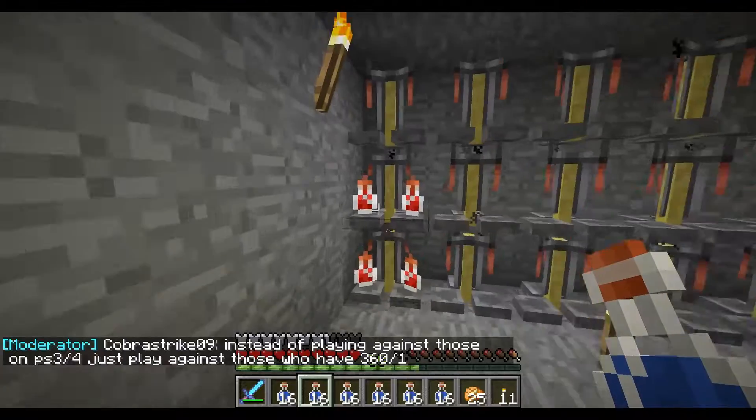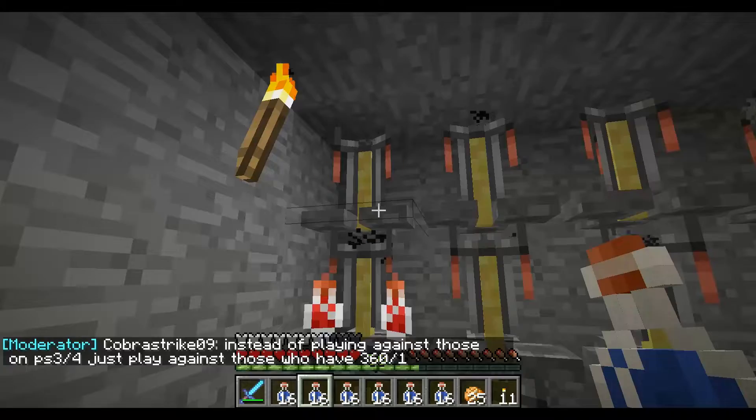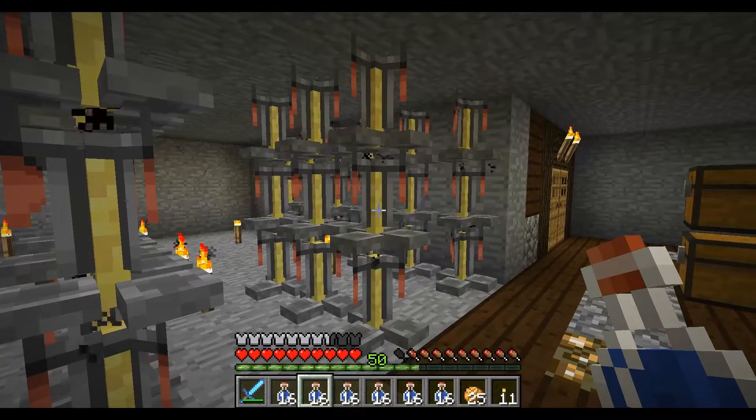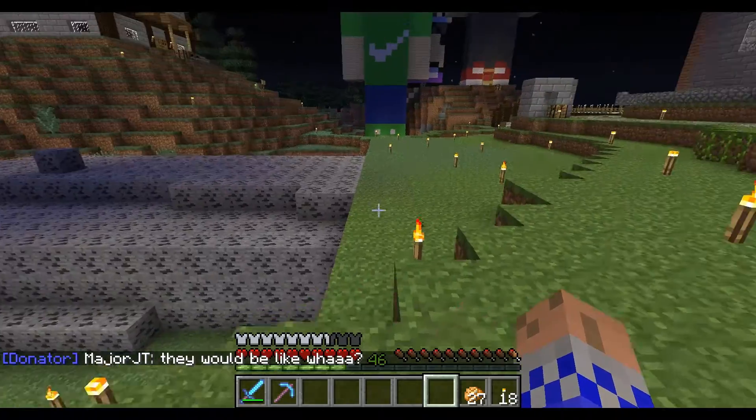That's going to work because each of these takes 3. Just shift click your stack in there. That's about it, and I'll be right back once I've filled all of these up. Wow, that's a lot of coal. Now it's time to mine it.